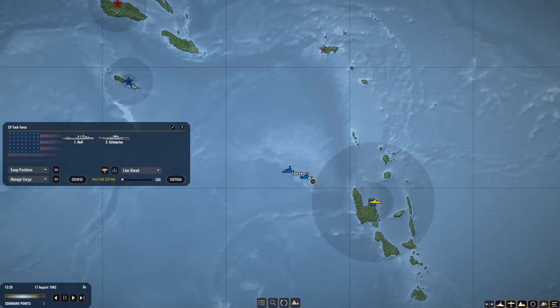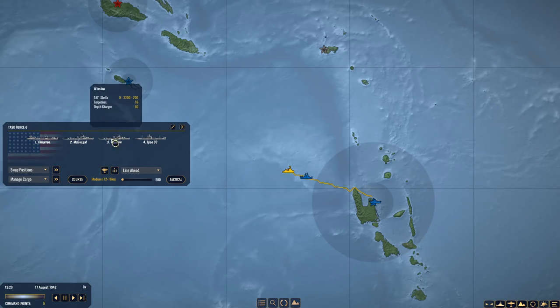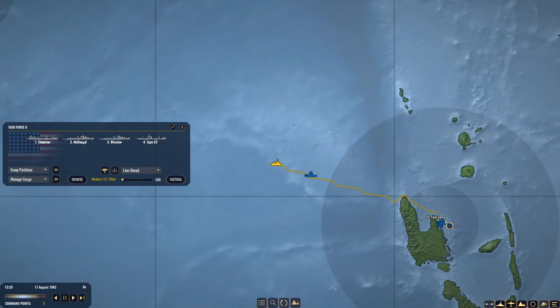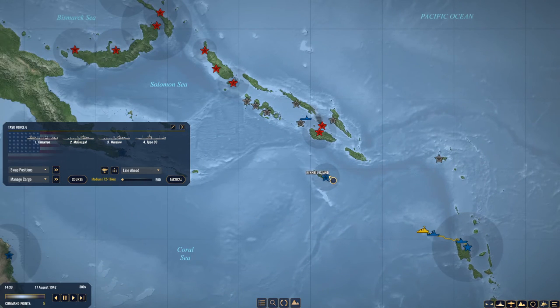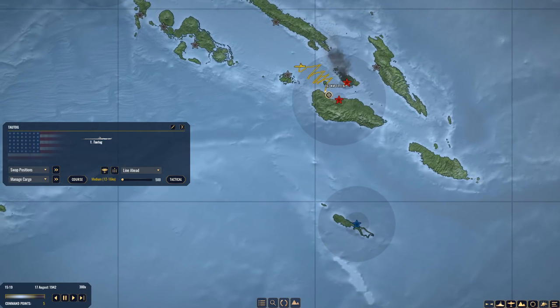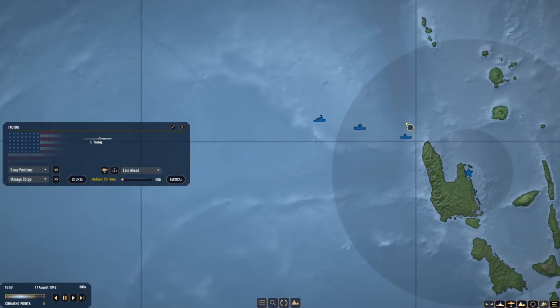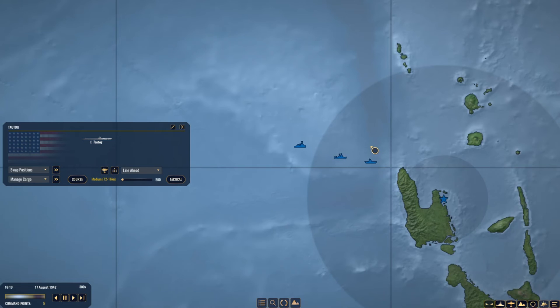We have two task forces en route: the Farragut, the Dewey, and the Nashville, plus three cargo ships. We also have the Winslow and the MacDougall escorting two cargo ships. The carrier task force is going to move up and rendezvous with task force one, grab those ships, and put task force six in with the remaining guys. In the meantime, Tartag is going to continue scanning the Guadalcanal area for ships.